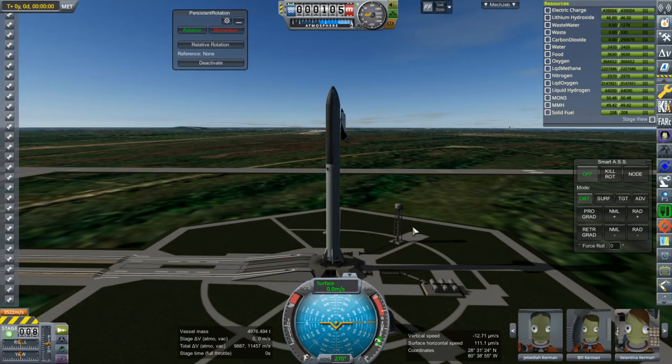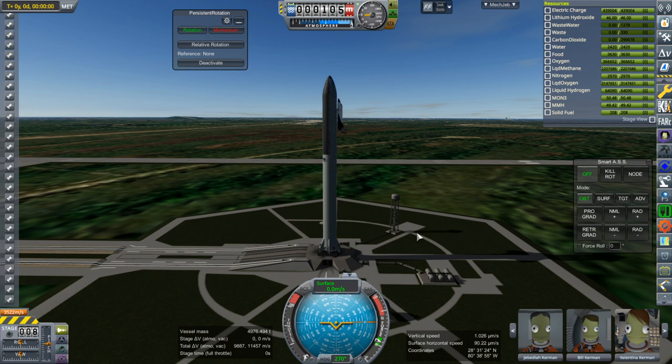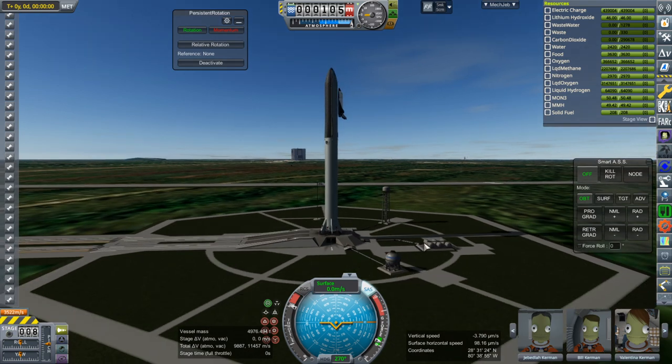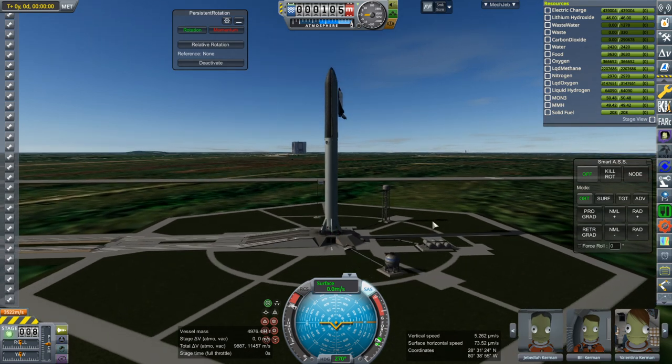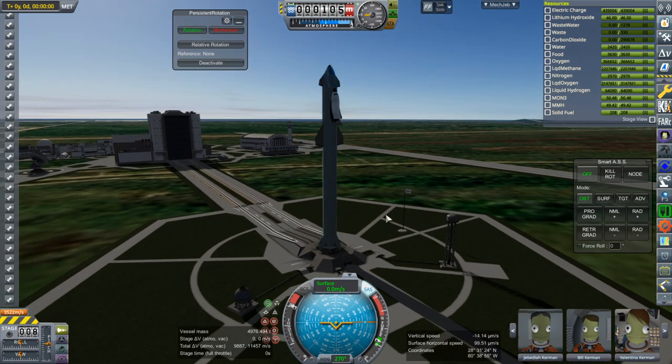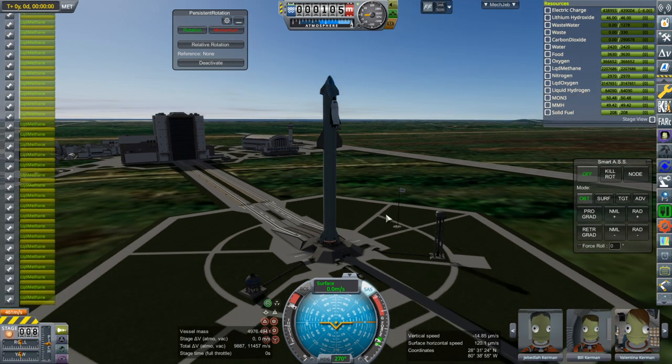We are properly lined up with the moon, so we are looking to actually go there this time. SAS on, throttle up. I really need to make my own Raptor engines so I can put them in clusters instead of having 37 engines — there's going to be some lag. And here we go — ignition, and launch.